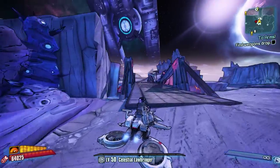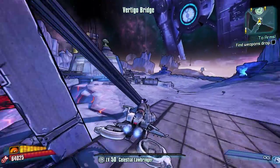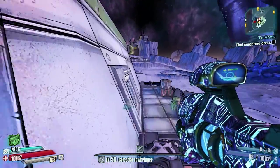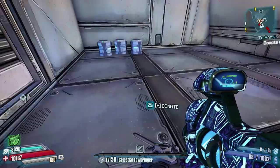To do this you're going to have to pick up a mission called Two Arms. You get it really early on in the game and it tells you to go to Triton Flats and find the weapons drop. It's a pretty long mission and I'm going to tell you exactly how to do it.